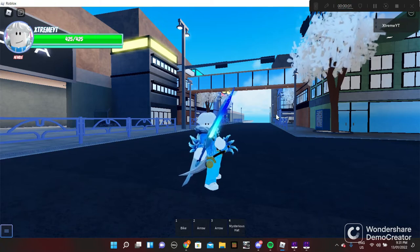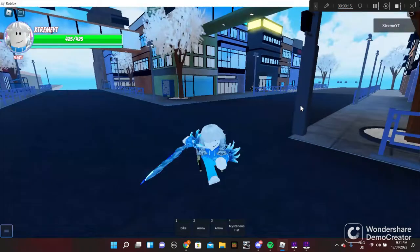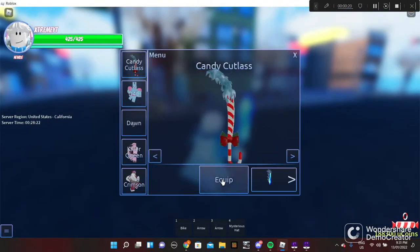Hello everybody and welcome back to another video on my channel. Today we're gonna be showcasing the Christmas update of AUT. The first thing I want to do is the new spec that they added — the Candy Cane Cutlass.